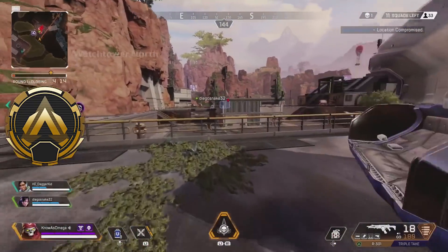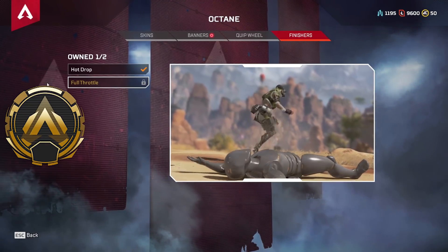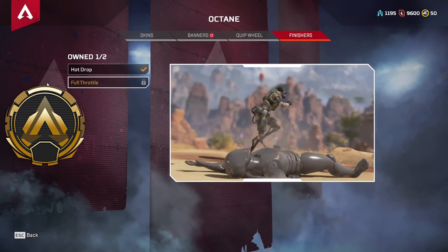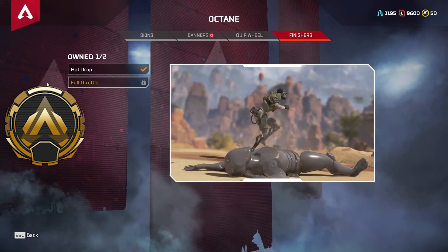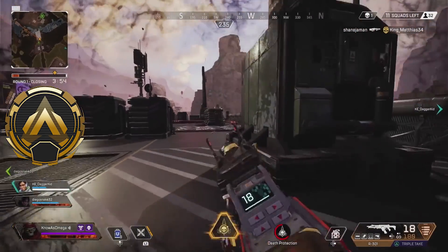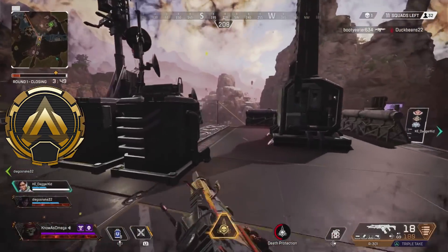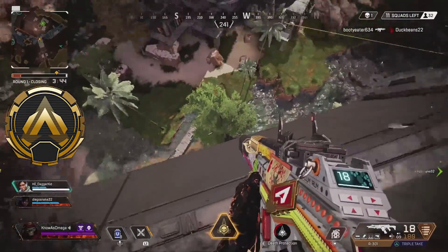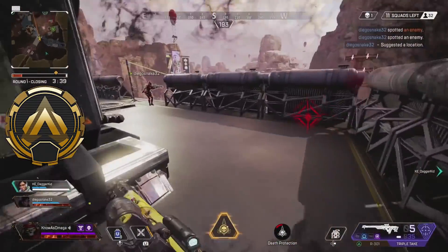Moving on, we have the Full Throttle Octane finisher. This is actually the only finisher, I think, where a character uses their legs — and it makes sense because Octane has robotic prosthetic legs, so he'd probably use those over his scrawny little arms. I would love to see Octane, for a finisher, use his Stim Boost — maybe stab it into the enemy and they just have an instant heart attack because he's the only one who can handle it. I really do like this finisher. I also like the little dance he does at the end, which just makes him more Octane. Octane is always trying to put on a show and be as exciting as possible for the fans watching, so I think this matches perfectly with his lore.